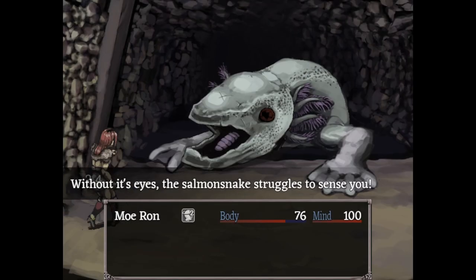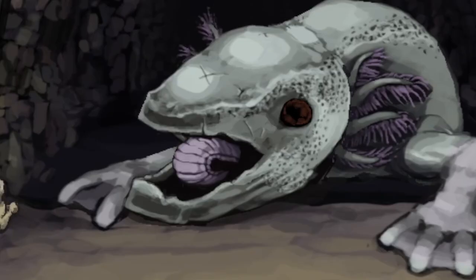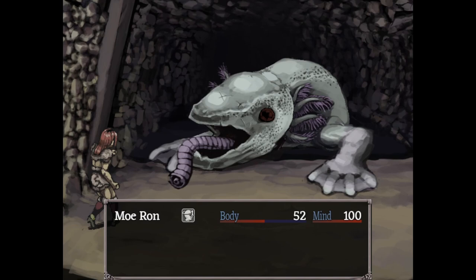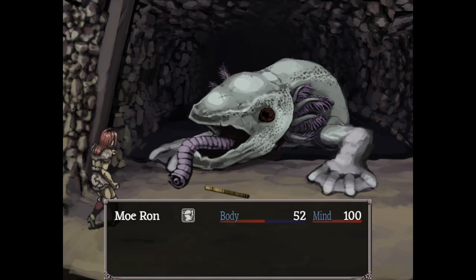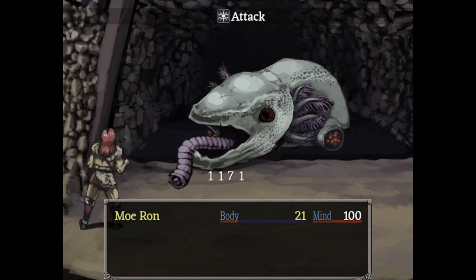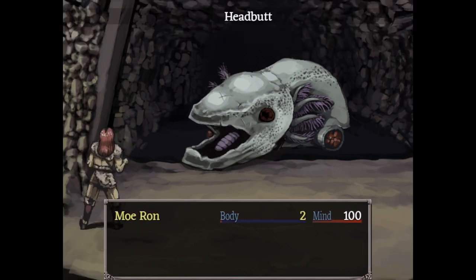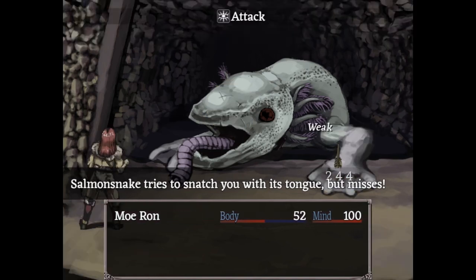The Salmon Snake has two methods of hurting you: his arms and his tongue. After the first turn, his tongue will slowly start to emerge — it takes two turns to fully extend. When it's fully extended, it will use an instant-kill coin flip attack. You can guard it, but whenever the tongue takes damage, it retreats inside the mouth. If you can deal 500 damage to it in one round while it's fully inside the mouth, you can kill it. It heals to full each time it extends, though.